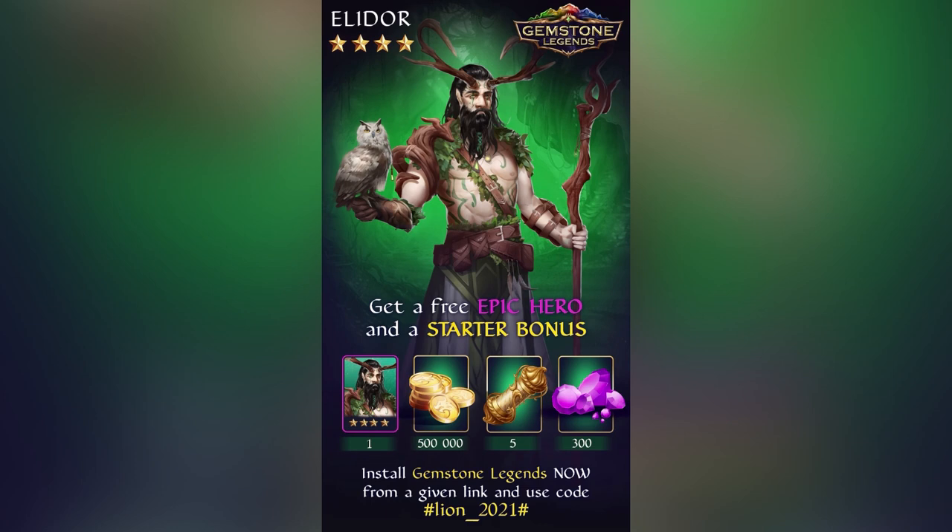And a Platinum Scroll, which is another free epic or legendary hero, and a bunch of legendary equipment. This is just a great way to start off in Gemstone Legends. You just want to make sure to use the code within the first three hours of downloading the game and after completing the tutorial to get this stuff. And now for today's content.